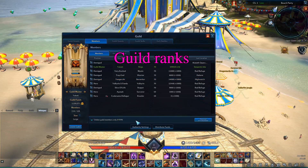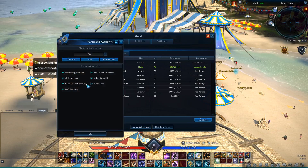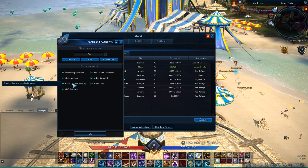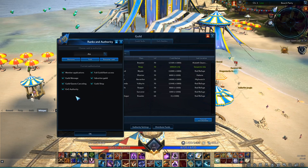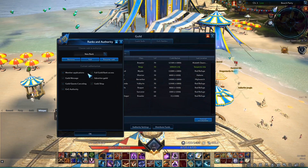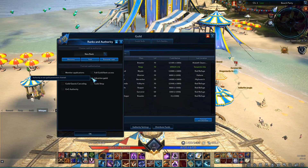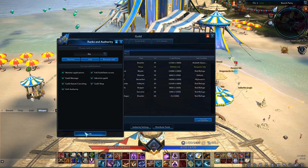The guild master can create and name up to 30 ranks with different rights. There are seven rights that can be given to each rank. The first is managing member applications, which allows people to invite others and accept or decline applications. Next is full guild bank access, which allows members to take items and gold from the guild bank. There is also the guild message right, which allows changing the message of the day. The advertised guild right allows use of the guild advertisement channel. Then there is the right to cancel guild quests, the one for buying items in the guild shop, and finally the right to declare and surrender to guild versus guild battles.